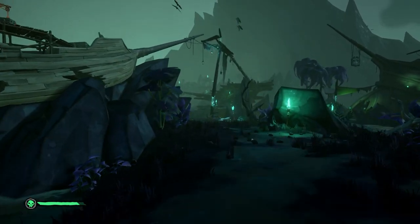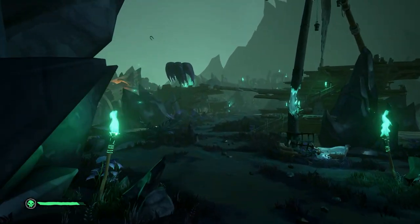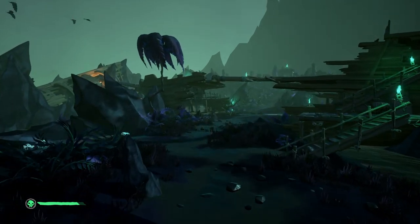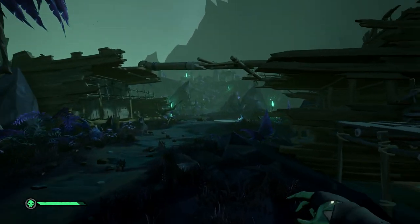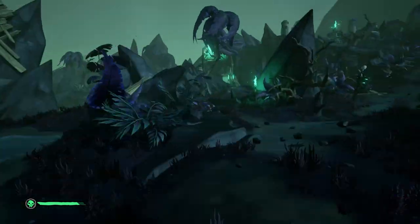You can choose to continue with the story here or go back and do this commendation — either way it doesn't matter. Just make sure you don't progress any further than lighting up the braziers needed for the story. Then get off the lighthouse and go back towards the start of Dead Man's Grotto, as you'll need to take an alternative pathway that we haven't been to yet.